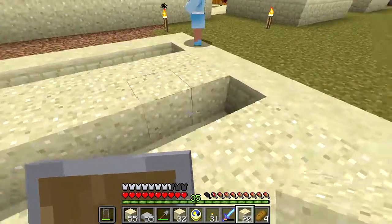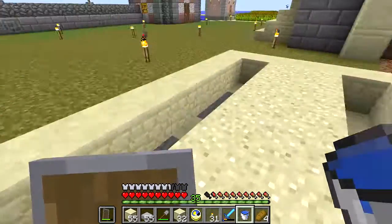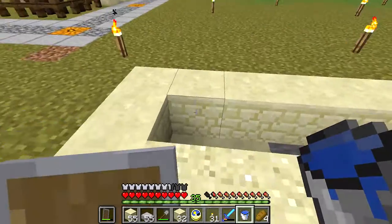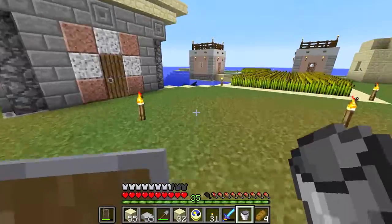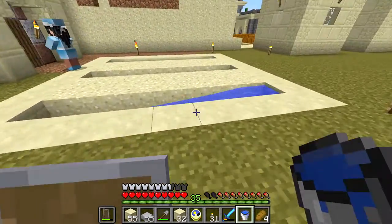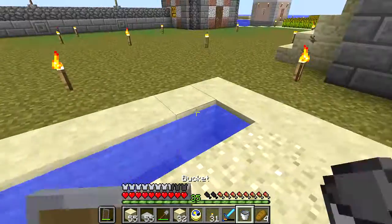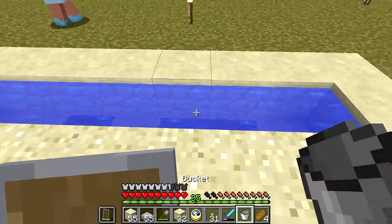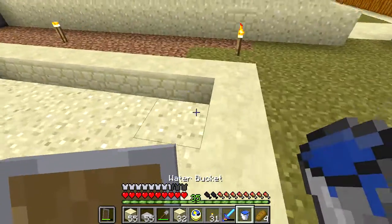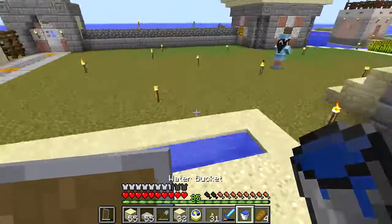I'm going to be adding our water source blocks in through here, and they're going to end up being covered up by these stone half slabs. One of the things I really wanted to establish from the get-go in this town, but I've been distracted with other things like the stone generator and the chicken farm, and just renovating some of these dilapidated buildings. Fortifying it was a higher priority.